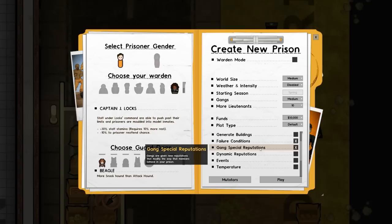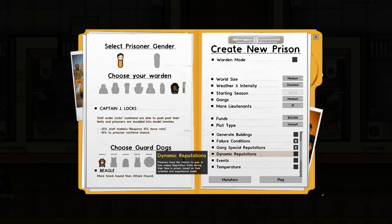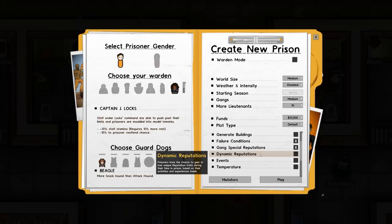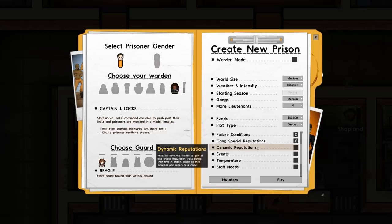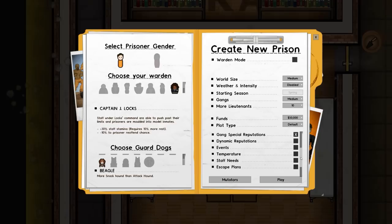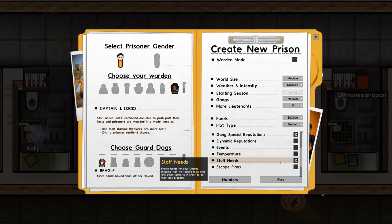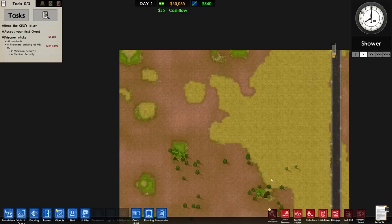Special gang reputations - gangs are given reputations that modify the way members behave in the prison - we're going to turn that on. Dynamic reputations I'm not going to turn on, as previously there was a weird combo where everyone got the ability to jump over fences. I'm also not going to turn on events - it's a bit of an annoyance at this stage. Staff needs we are going to put on, as that gels well with the new staff corruption mechanics. Escape plans on as well. No unlimited funds, no bureaucracy - let's click play.